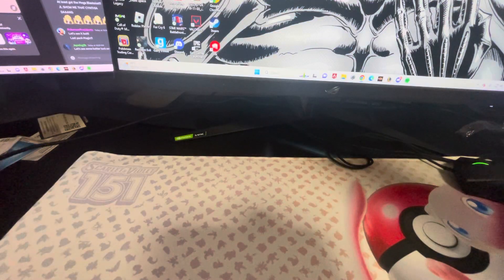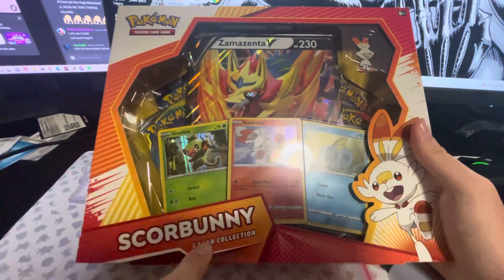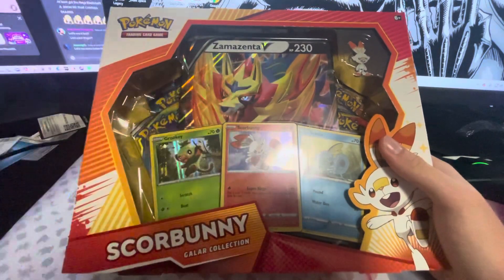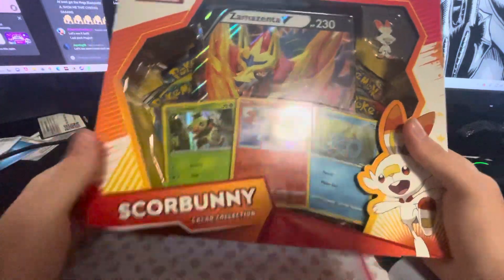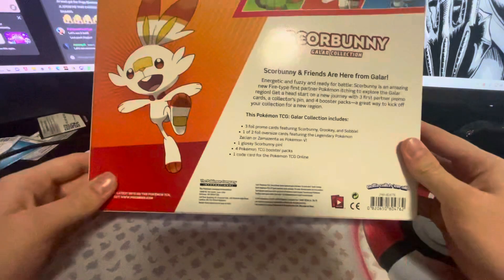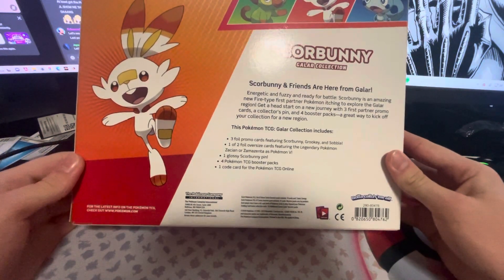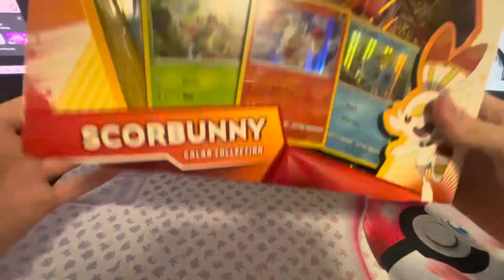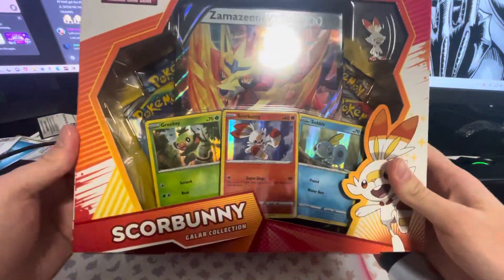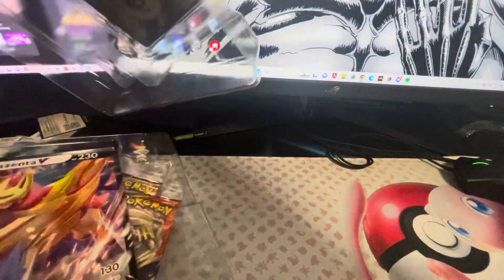Everybody, Jay Lukey here. Today we're opening up a Zamazenta V Scorbunny Galah collection box. I don't really know what to call these — it's Zamazenta V on the front but it says Scorbunny down there. Let's open this up. I'm really hoping for some really nice cards. We've got Evolutions, Cosmic Eclipse, Unbroken Bonds — some good packs coming up, so let's hopefully get some good cards.